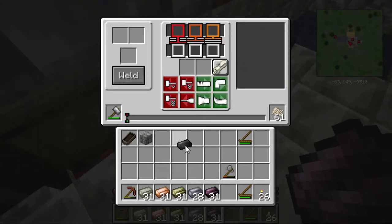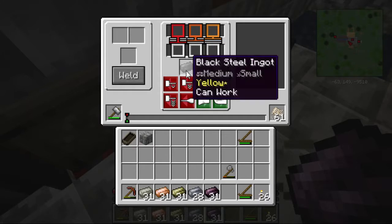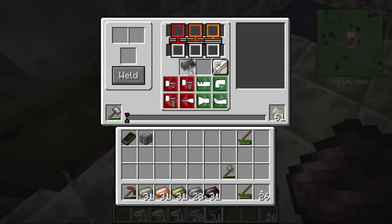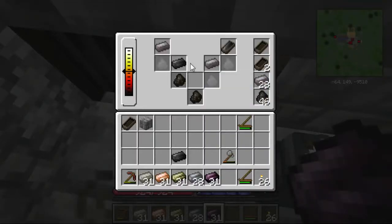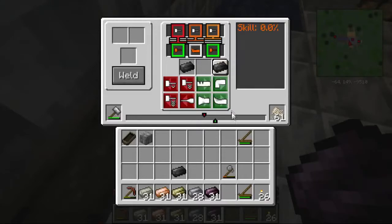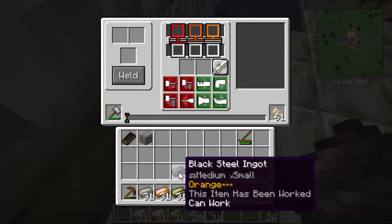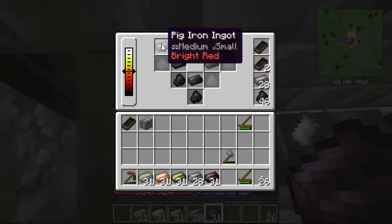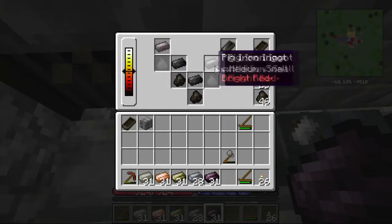Maybe I need to select the plan first. There we go — we've got our black steel ingot. I'm going to go ahead and fast forward a bit guys, because I don't think you want to see me sit here for the next half hour doing all this. We're going to fast forward until I've got all the black steel squared away because it's going to be a little while.